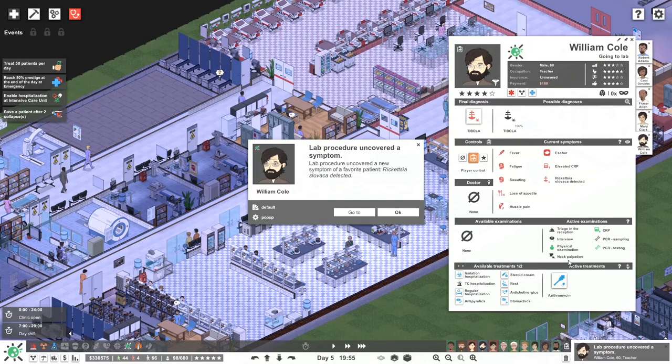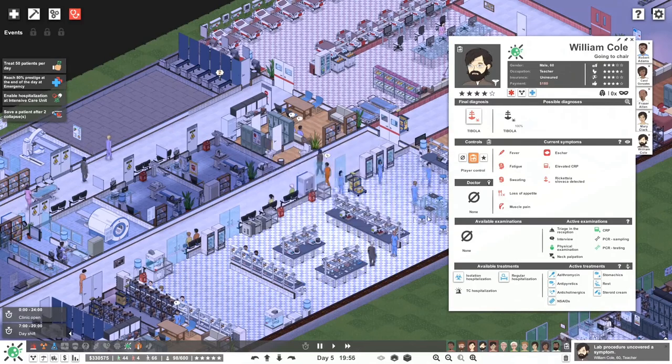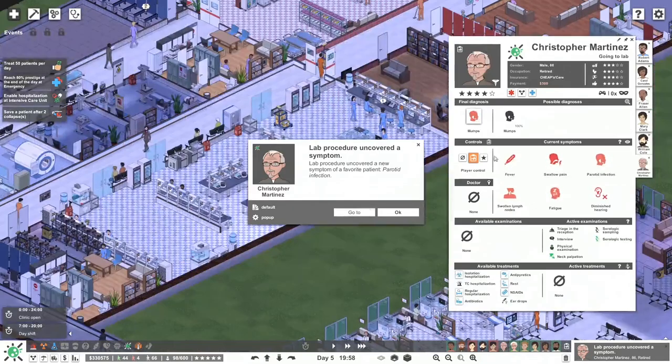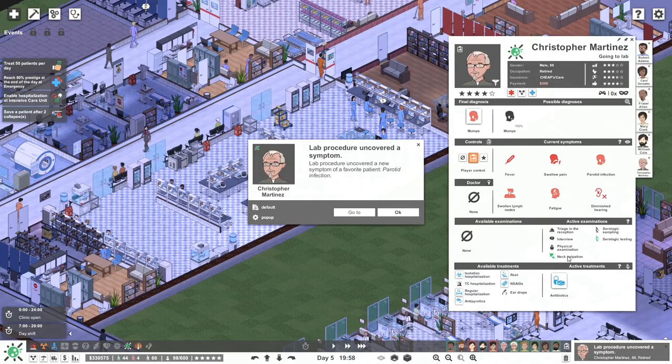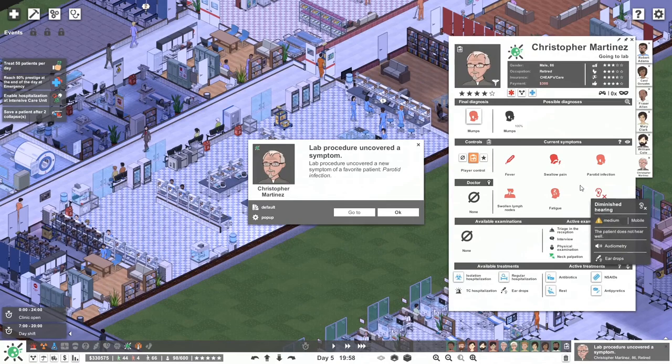We need to provide some stuff. Do we need to put them in the ward? I don't think so. I think that's all of it — steroid cream as well, okay, should be fine. Now we've got this guy — mumps. Antibiotics, there we go. Fever — we'll just do all the other things apart from actually hospitalizing the guy. I think that's going to be just fine.